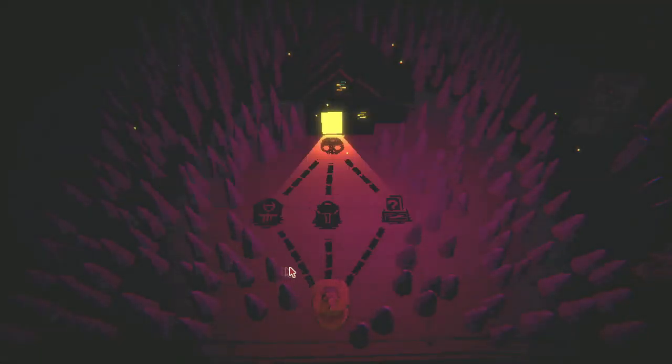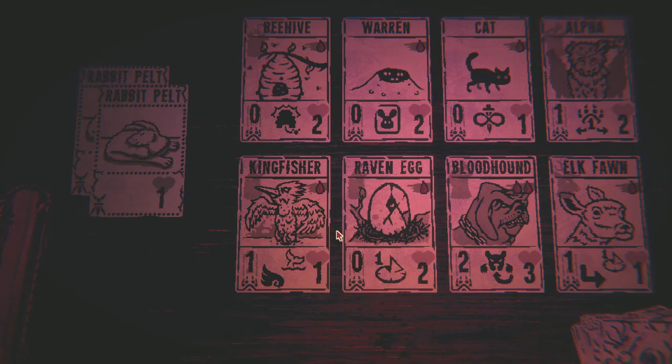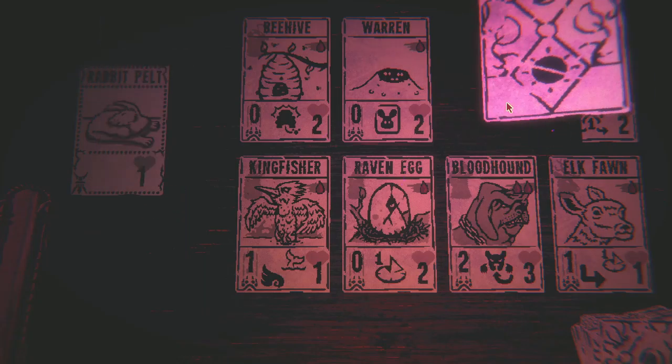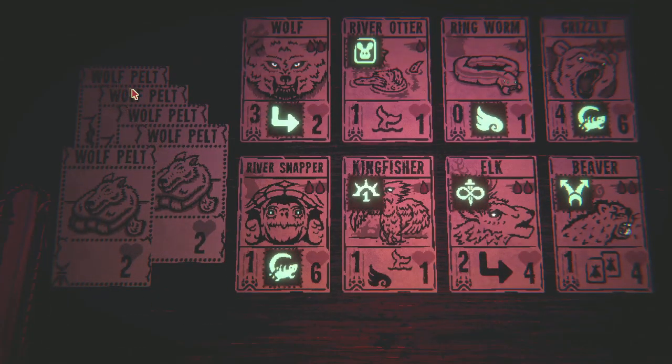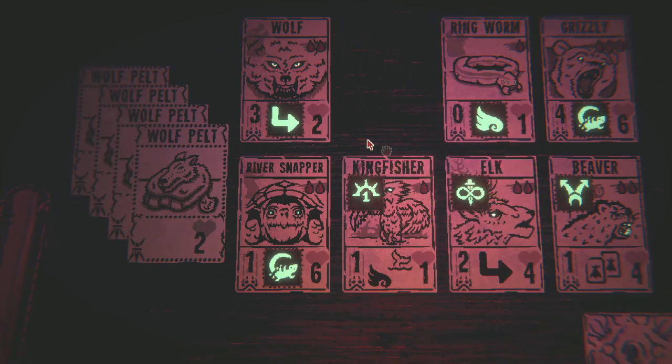Right before that, I was able to go to the trapper spot. Because I was dealing all that damage with King X, I was able to get a bunch of pelts. I have two rabbit pelts, three wolf pelts, and three gold pelts. I'm still running a squirrel totem - the squirrel totem I got also has that sigil. The rabbit's one is going to put more cards in my hand so that'll be good.